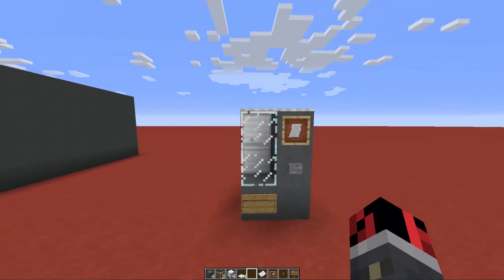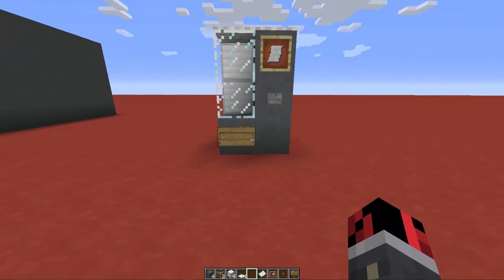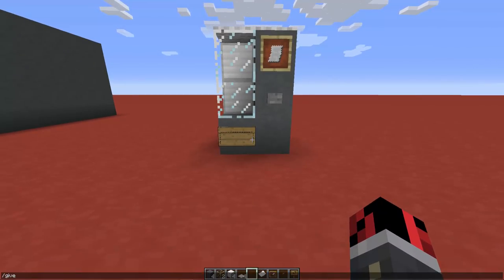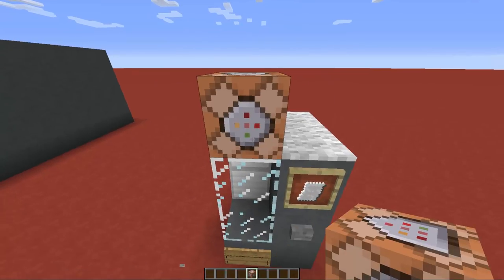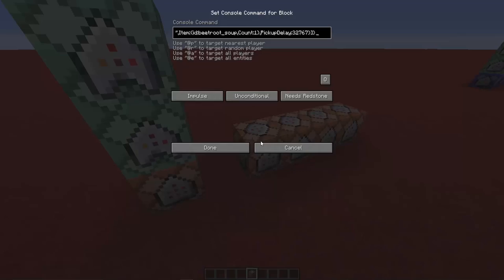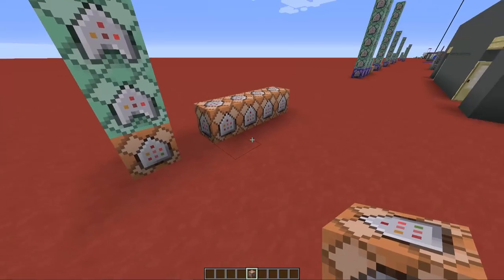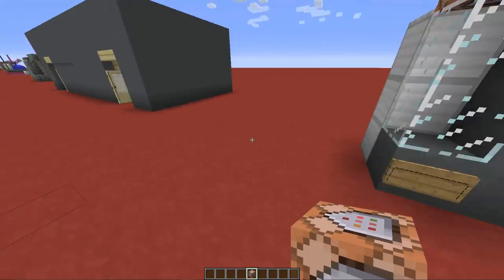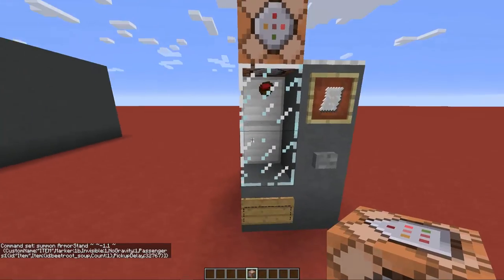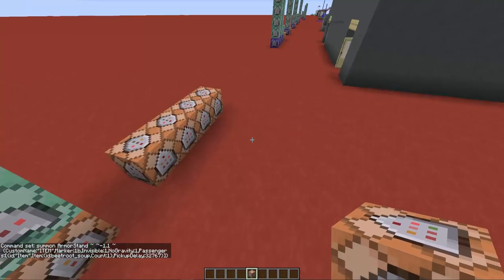Now the good part of this tutorial comes — we're going to use command blocks. To give yourself a command block, use this command in the chat: give @p command_block, then hit enter. Destroy the carpet, place a command block on top of the glass block, and copy one by one all these commands. There's a link in the description that will forward you to my webpage where you'll find all the commands I've used. Paste the first command, set it to always active, and we get a beetroot soup on top of the vending machine.